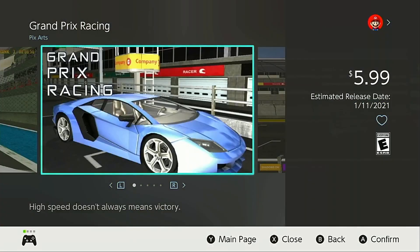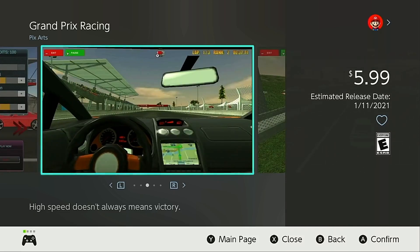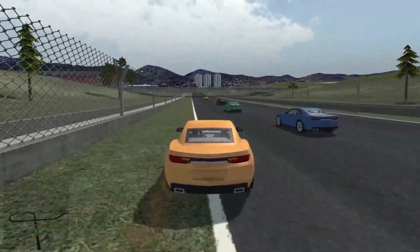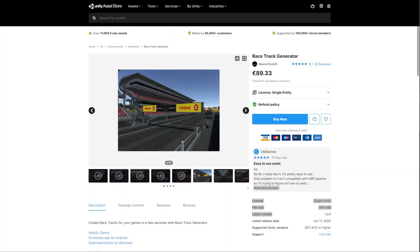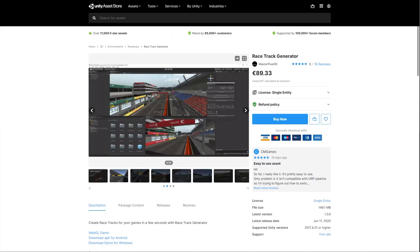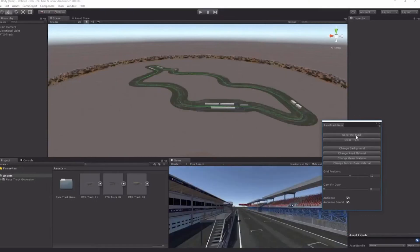Today we have Grand Prix Racing, and I'm not going to lie, it took me a little while to locate the assets they've bundled together to create this beast of a racing sim. To start with, the tracks in the game have been created using an asset called Racetrack Generator. It's a very powerful tool which is able to easily create complete tracks in just a few clicks of a button.